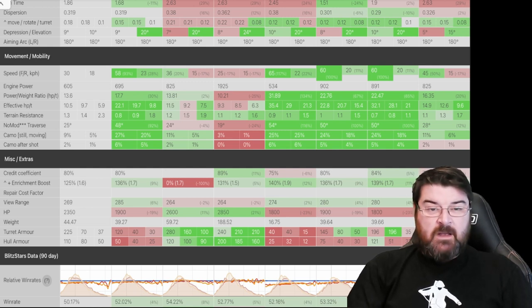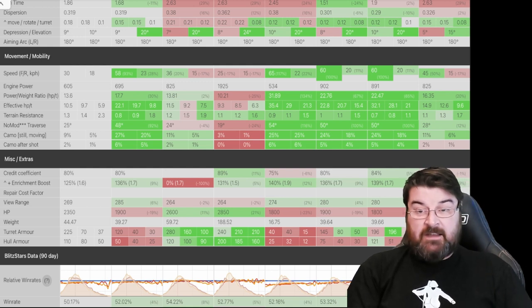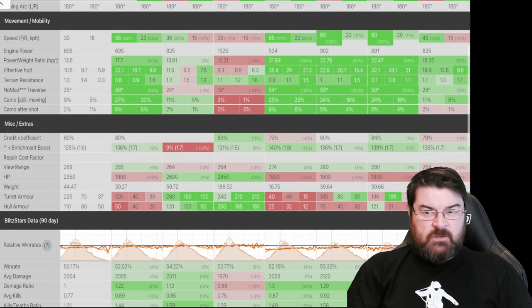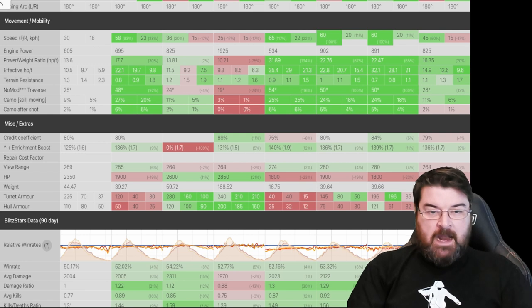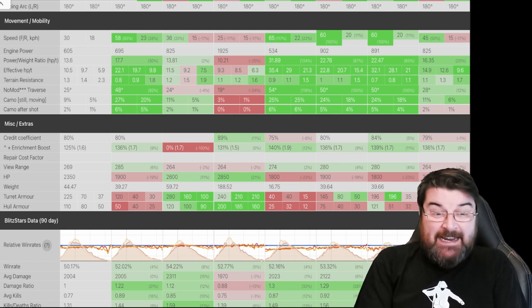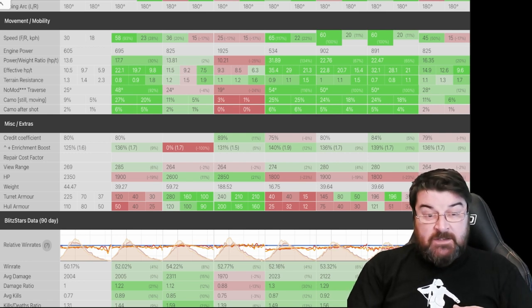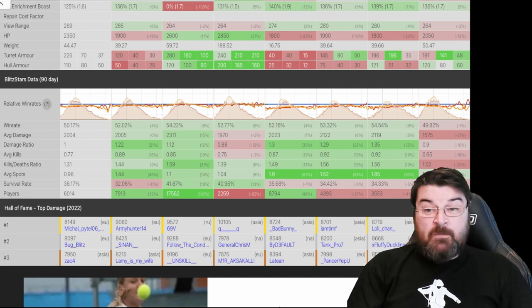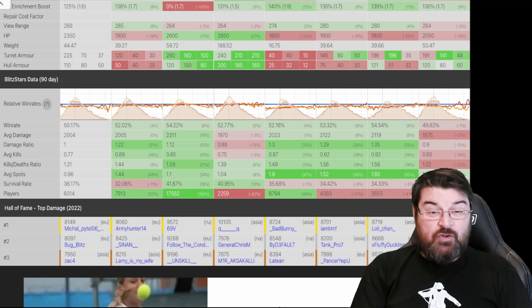Since Wargaming tinkered with it, if you look here at the mobility, it is just shocking — 30 kilometers per hour going forward. But that's not the main issue; the issue is its terrain resistance and traverse. They have completely killed its traverse. The only tank that beats it there is the 60 TP, but the 60 TP is a super heavy knocking out 600 damage with really strong armor. The win rate is 51%, which is terrible for a tier 10, and the average damage is just 2000 — not good for a tier 10 heavy.